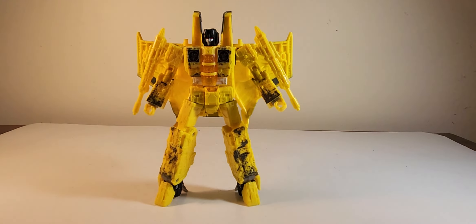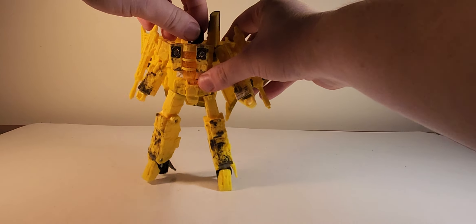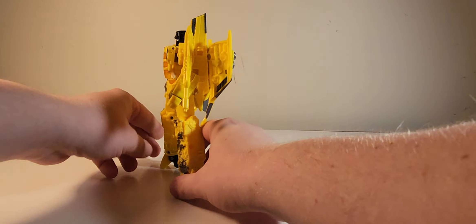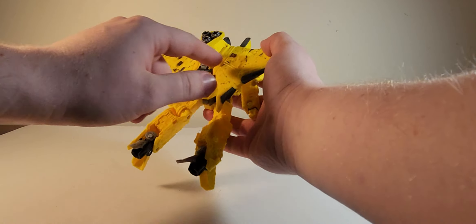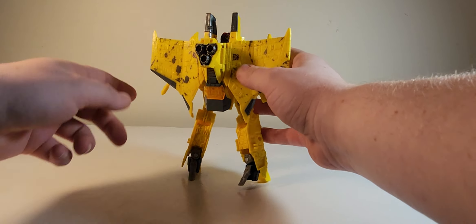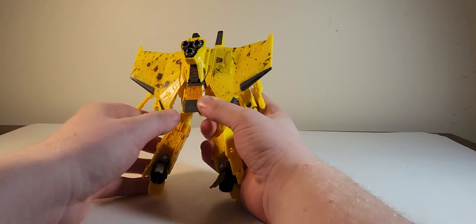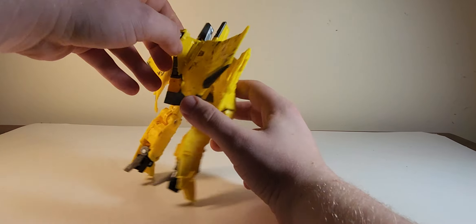So we'll take a look at Novastorm right now. As you can see, he is done in yellow plastic, as well as having some very nice gray and silver going throughout the figure, which is very nice. I think even some brown actually, with the war paint going on here.